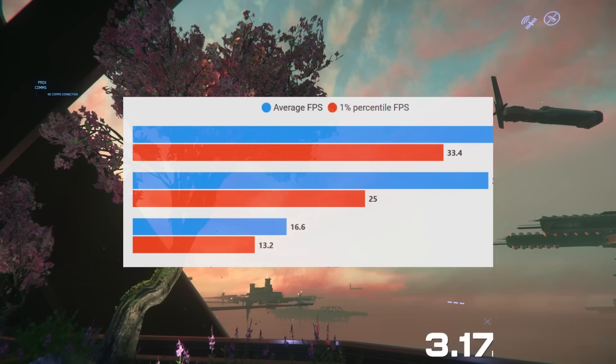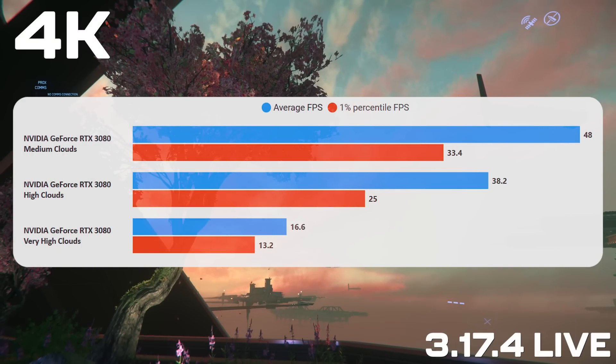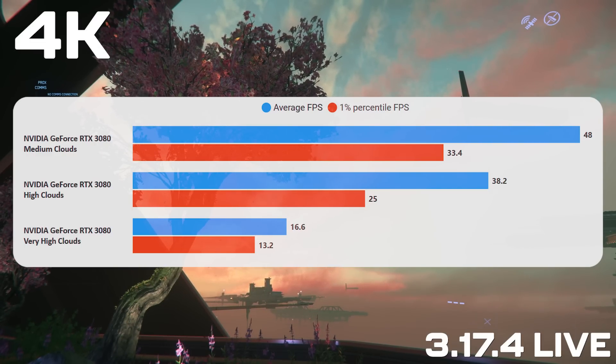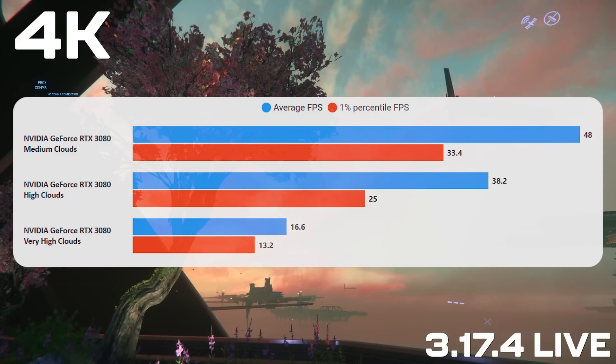First let's show the 3080 results. As you step the clouds up the frame rate drops and at very high clouds - which is the best looking cloud setting by a long way - at 4K the 3080 crumbles. It falls to its knees: 16fps is obviously not playable. Even for a star system where you might accept 20-25-30 for a minimum spec system, the 3080 is absolutely slammed by the very high clouds.